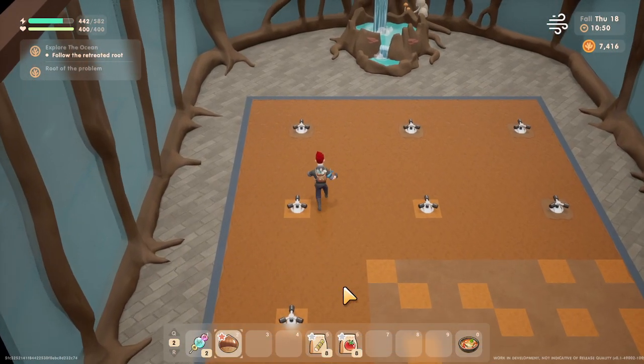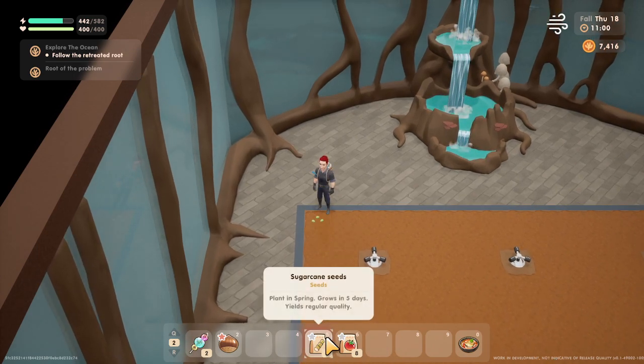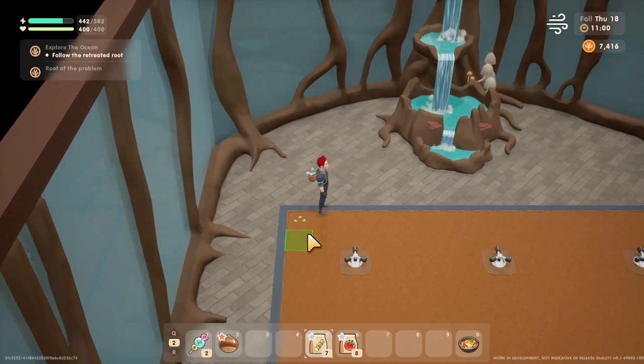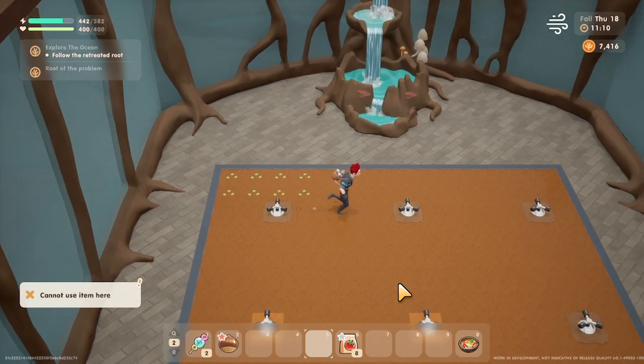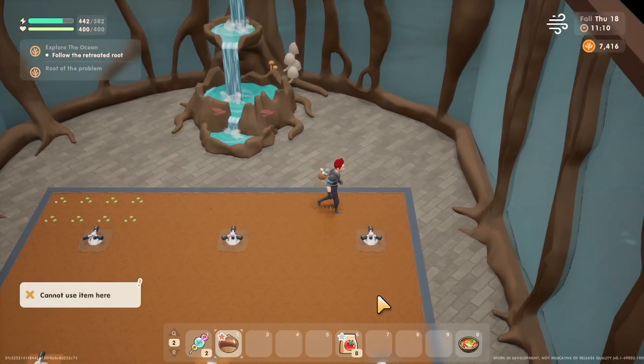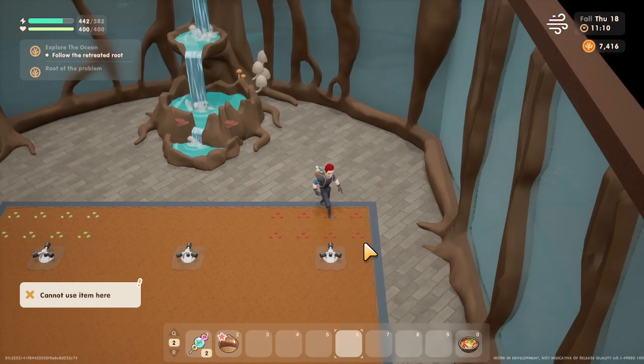However, with the greenhouse, you can plant crops from any season. As you see here, we have some sugar cane, which is spring. Then we are in fall, and we also have some tomatoes, which is summer. So if you have a favorite crop, you can keep growing year-round.